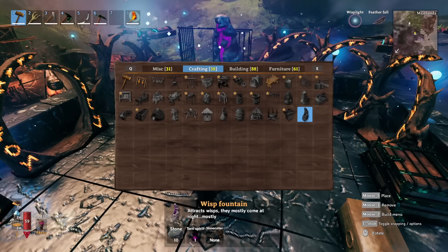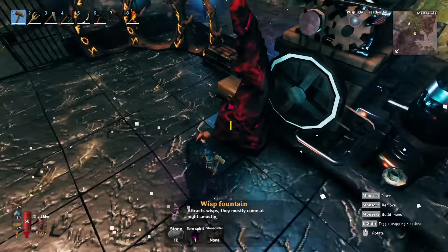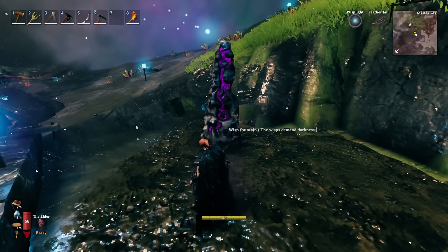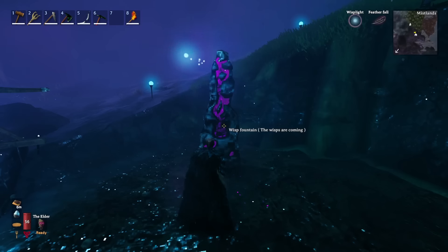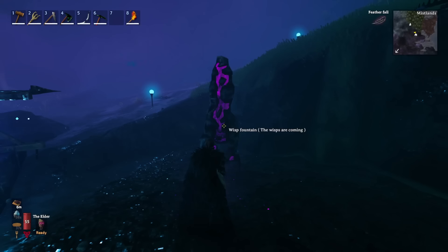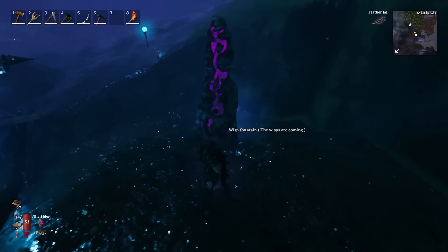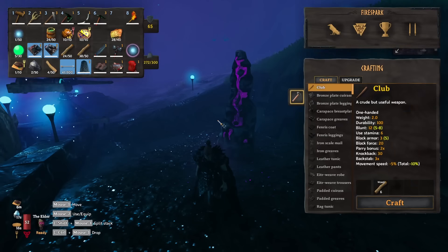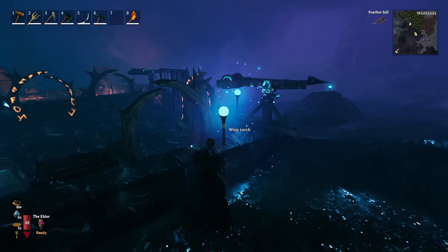In order to get the wisps to craft these things, you're going to make the wisp fountain. You will get the torn spirit — the item you need to craft it — from the Yagluth goblin boss when you defeat him. You place the fountain down, then wait until nighttime. Once it's nighttime it says the wisps are coming, and wisps will start to hover around it. All you have to do is look at a wisp and hit E, it drops out of the sky, and you can pick it up.